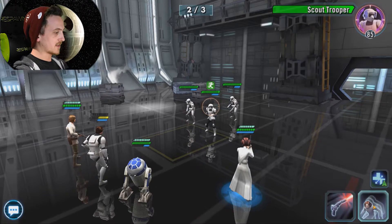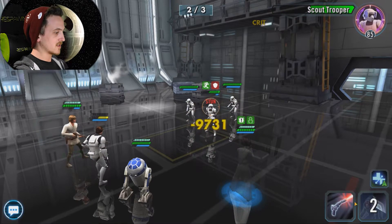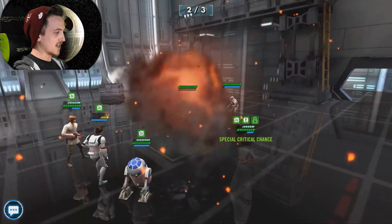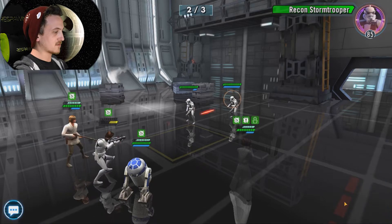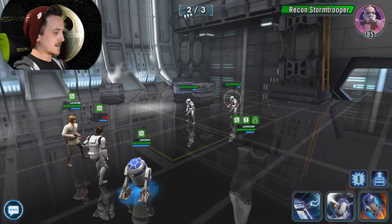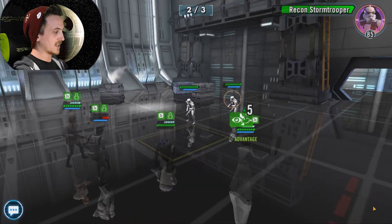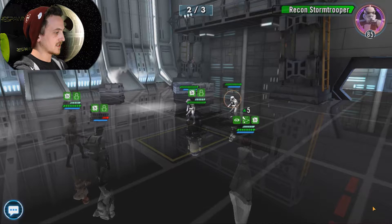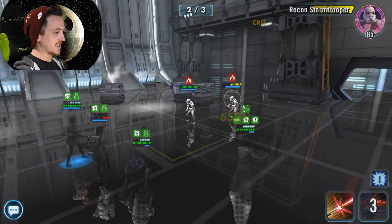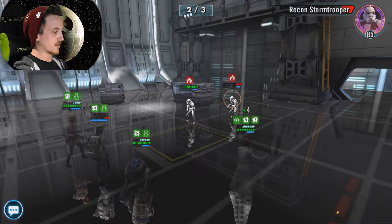Stealth up, Leia. Now let's try and stun the Scout. The stun actually worked! And he's gone! Now let's take out this Recon Stormtrooper. Stealth up with evasion on to Leia, and then improvise. Just don't want Han dying yet. Oh, that was close.